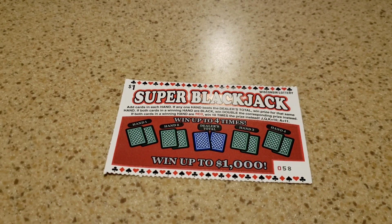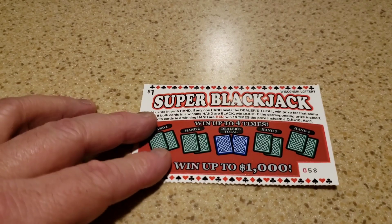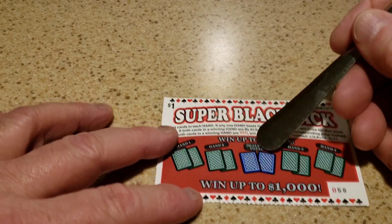Add cards in each hand. If any one hand beats the dealer's total, win the prize for that same hand. If both cards in a winning hand are black, win double the corresponding prize instead. If both cards in a winning hand are red, win ten times the prize instead. All right, let's see what we have to beat.